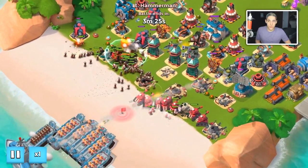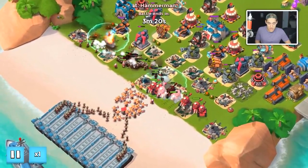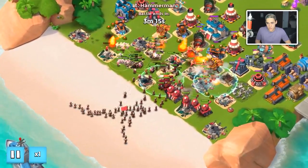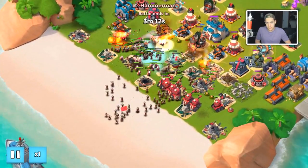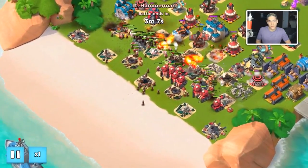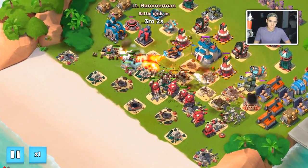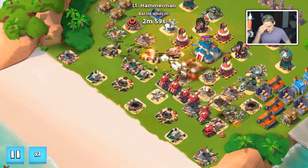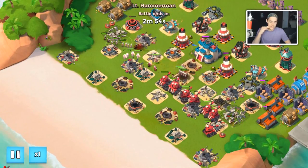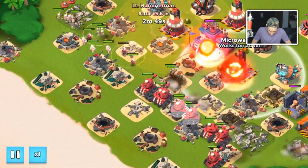Maybe they'll change it to something else — that's what they did with the smoke screen last tribe cycle. They could switch it to something else or adjust the boost so it actually helps you. Level five should at least boost it enough to give you four or five energy for every building you destroy, not just a tiny percentage. It doesn't really make sense and I don't get what it's supposed to do.